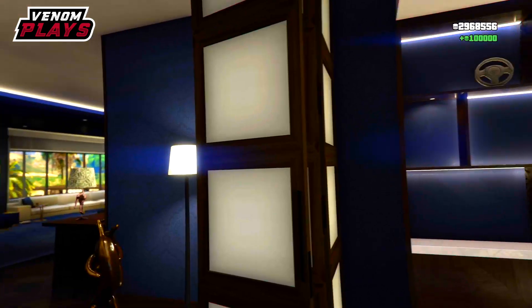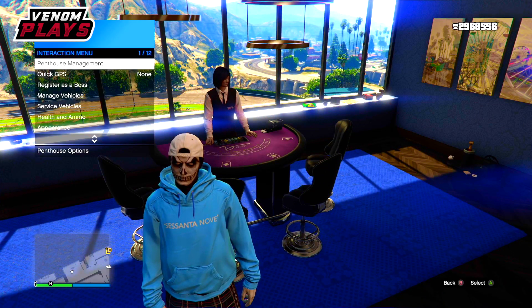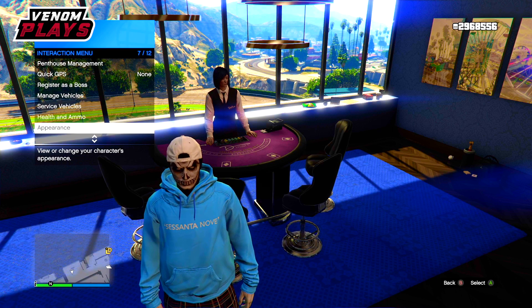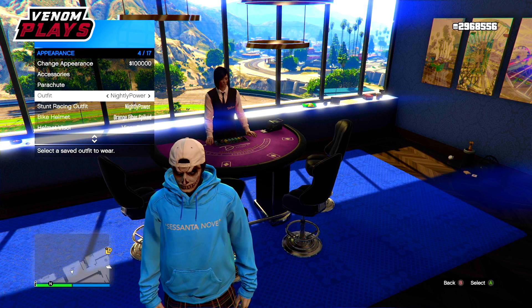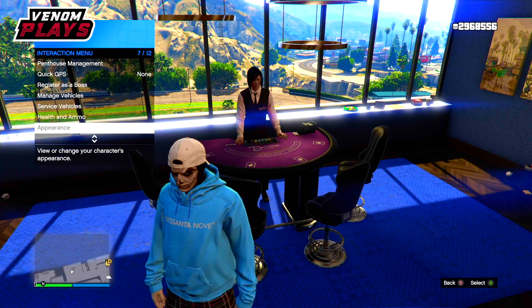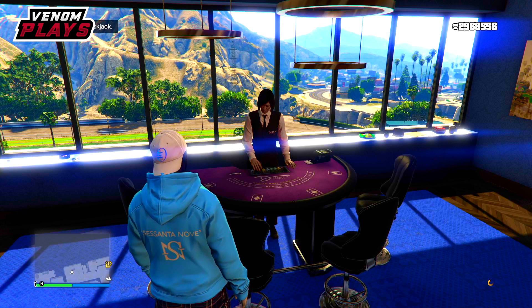Once you've won, get up from the table and change an outfit to get that orange circle, which actually saves the game. Then you can go ahead and play again. If you lose the second time when you sit back down, restart GTA and do it again. Just repeat this process until you have millions of chips, then go ahead and cash them all out.